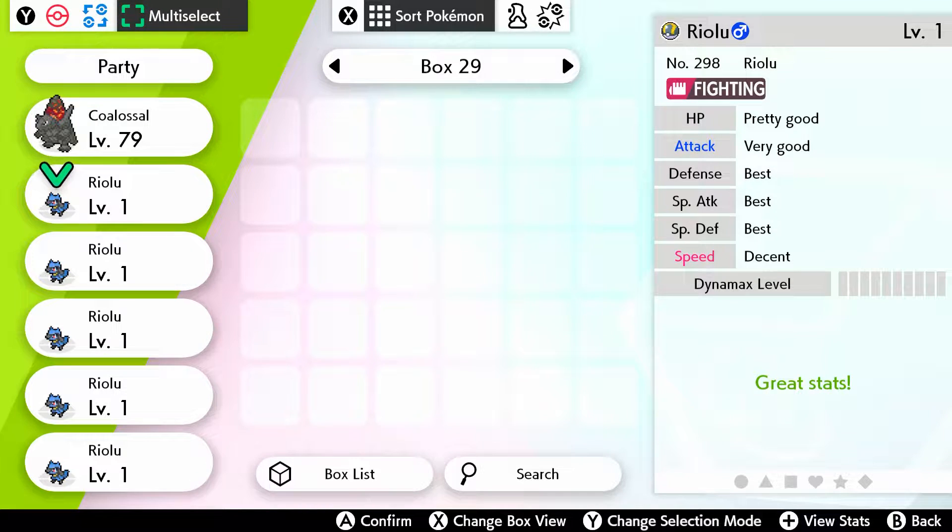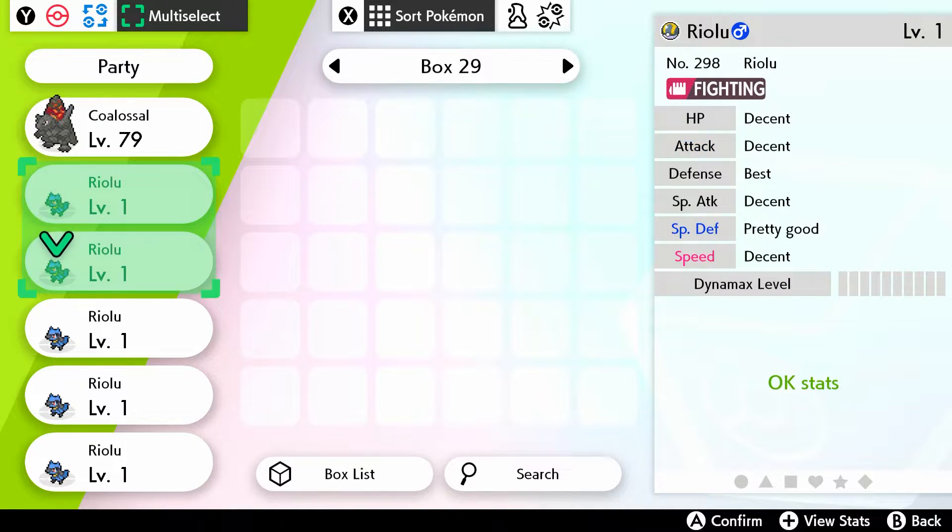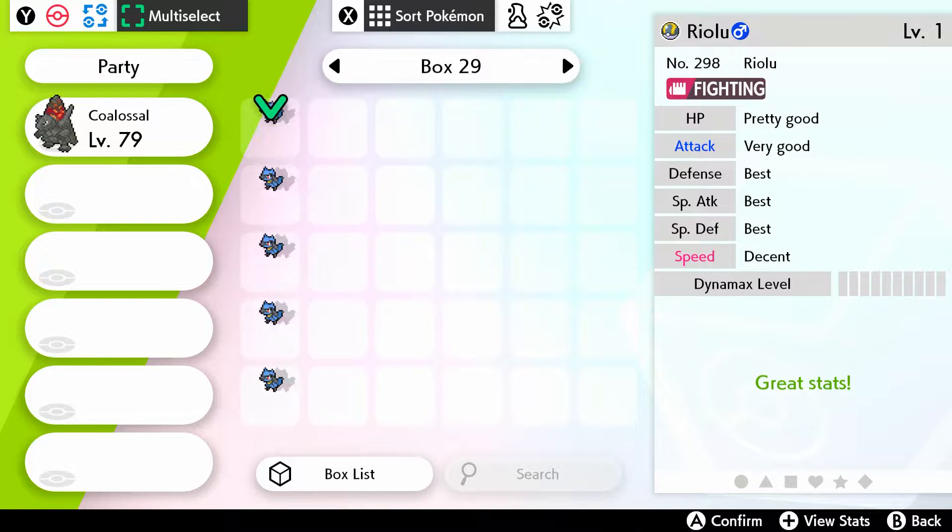But here you can press Y, go to multi-select at the top - the green one - click, drag down, click, and move it over.